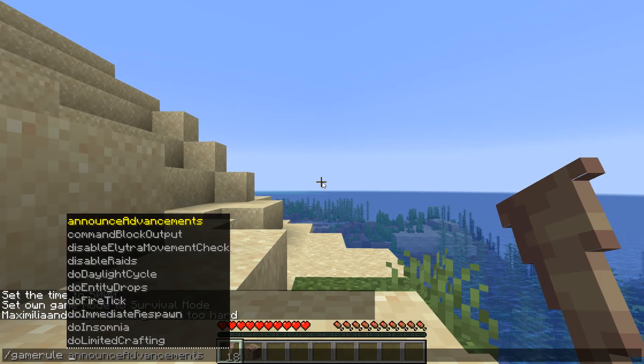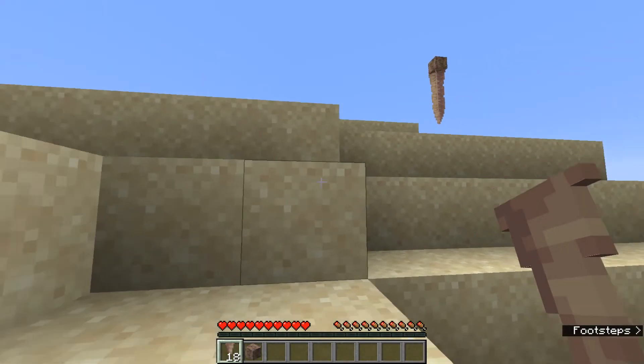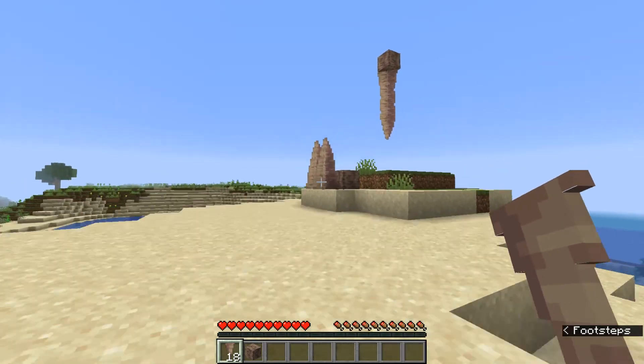I need to turn off the game rule. It just says 'hit the ground too hard' — so it's not a specific new death message, it just says 'hit the ground too hard'.